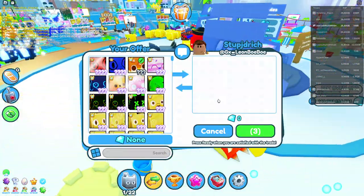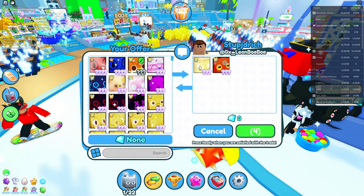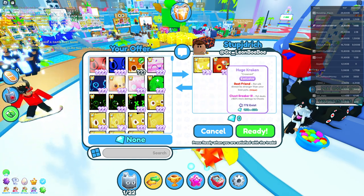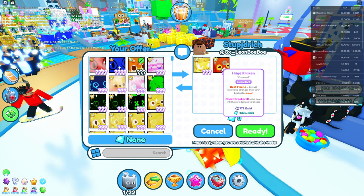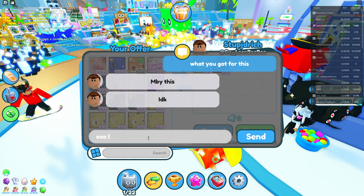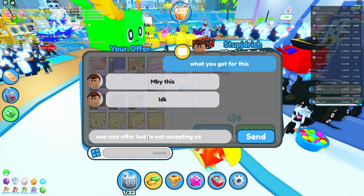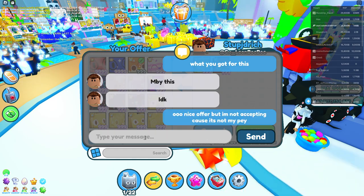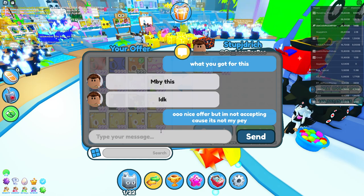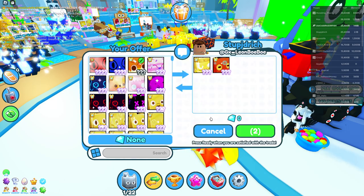We got this guy - golden huge anime agony, those are nice, and a huge kraken - that's really good too. Huge kraken and golden huge anime agony, that's a good offer! But I'm not accepting because it's not my pet. Other than that, it's a pretty good offer.